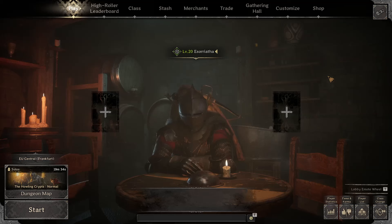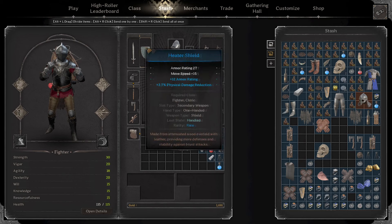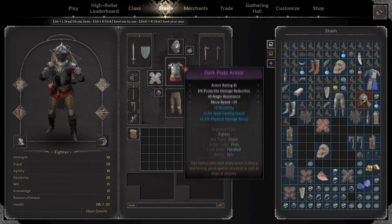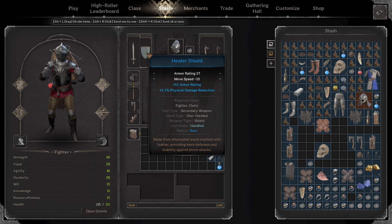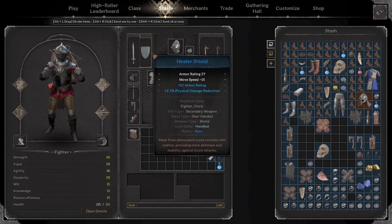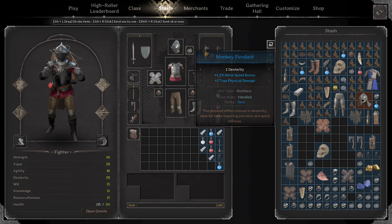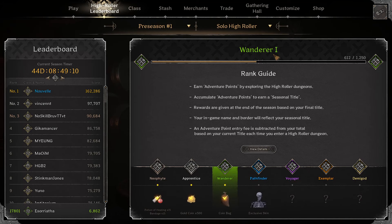Hey guys, this is going to be the first video I'm actually recording on stream. We've got a pretty good kit on our fighter right now — this all started from the Zero to Hero video that we did. In fact, we're still using the first item we actually looted, which was this heater shield. Got pretty lucky there — this has got to be almost best in slot for a blue. Our gear has just only gotten better and better from then. We're currently sitting at Wanderer 1 — I thought it was Wanderer 2 — so hopefully we can hit Pathfinder today.